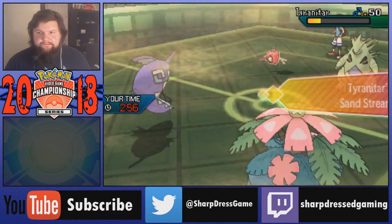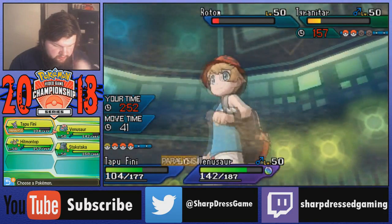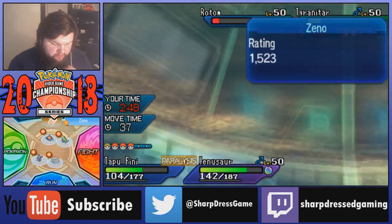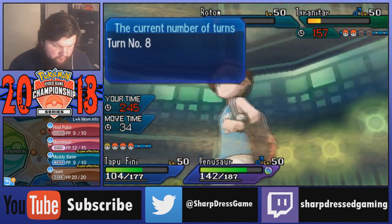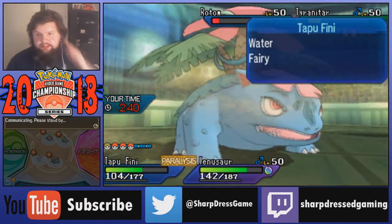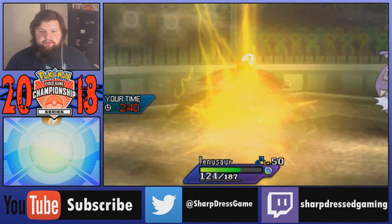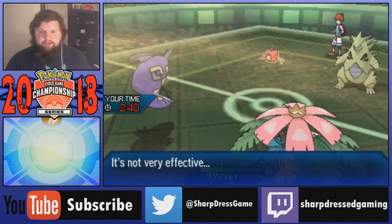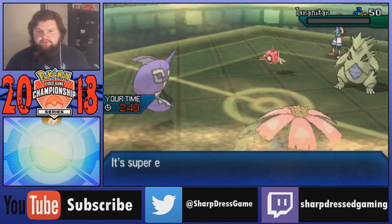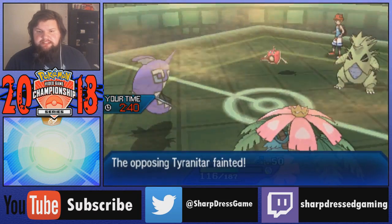Moonblast will KO the Hitmontop, so no Fake Out support from there. Venusaur is going to get a bunch of health back off this Giga Drain - almost enough to KO. That really makes me think it's Choice Specs because it doesn't look like it has a lot of investment in its special defenses. Tyranitar will come out here, Sandstream will activate. I'm just going to Moonblast the Rotom and Giga Drain the Tyranitar. Yeah it's Thunderbolting Venusaur - they're probably hoping for paralysis. I just Giga Drain the Tyranitar to KO.